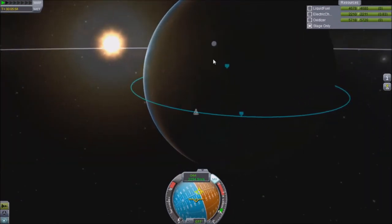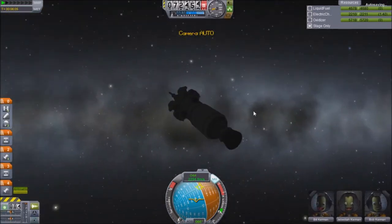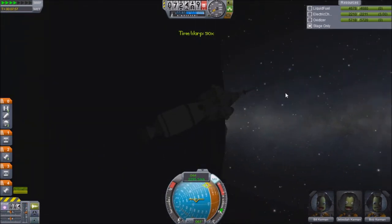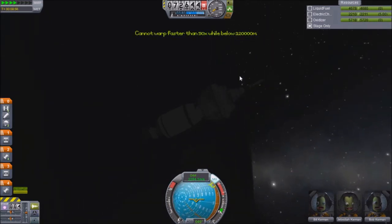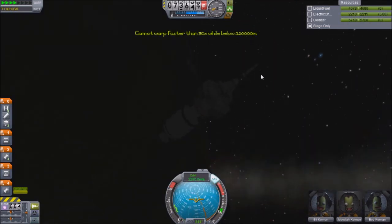Okay guys, welcome back. We are now in a 72 by 76 kilometre orbit. We can get ready — in fact, let me walk round to the light side of the planet so we can have a better view. I can see perfectly, but I don't imagine you guys can, so let's walk round to the other side of the planet.